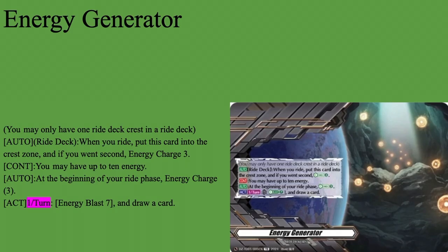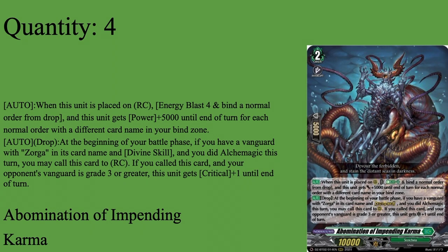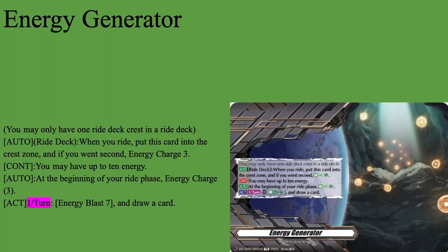First today we have our Energy Generator, our Ride Deck Crest. Auto Ride Deck: when you drive, put this card into your Crest Zone. If you want to take an Energy Charge 3, it's just a free 3 Energy every turn, which is nice. It continues to have 10 Energies and auto beginning your Ride Phase to Charge 3. And then once per turn, Energy above 7, draw a card. Pretty solid. You will pretty much never use this Energy above 7 draw effect because this deck has two very important cards that need Energy: your Main Grade 3 Zorga, and your Main Grade 2 for offense, Abomination of Impending Karma. Being able to Energy Charge 3 every turn is pretty solid, and having up to 10 Energies as a backup draw skill is nice. Either way, this is our Ride Deck Crest and we love to have it.